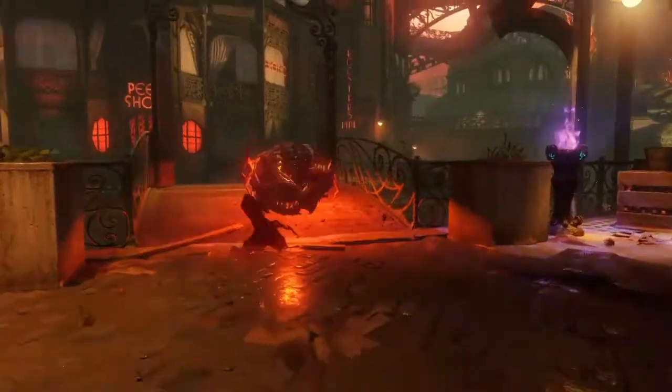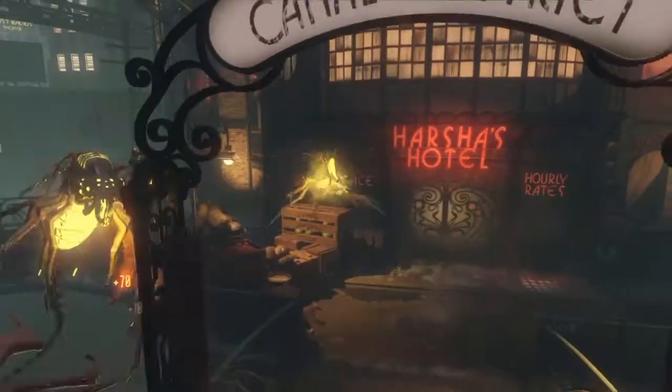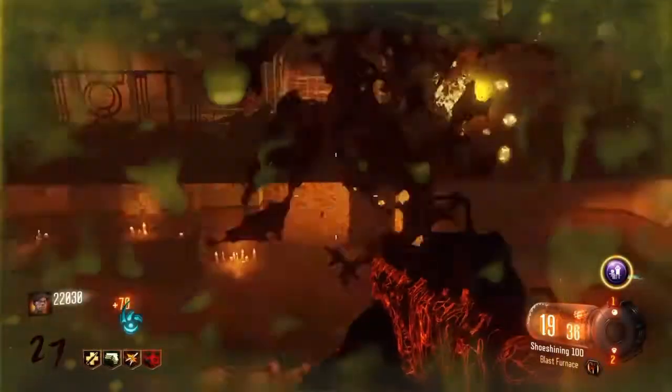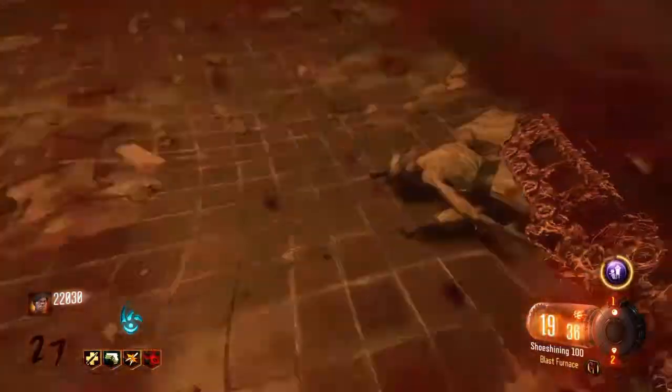The last part that you'll need is the Xenomatter which is dropped by either the Raps or the Parasites. In this clip, you'll see that the Xenomatter dropped from the Parasite, but they can also be dropped from the Raps.